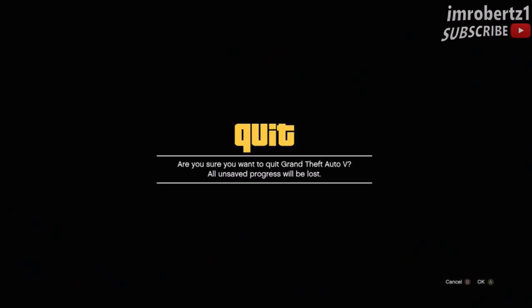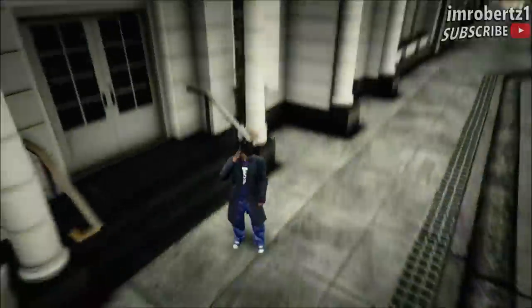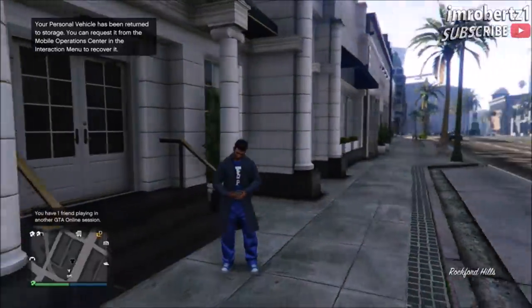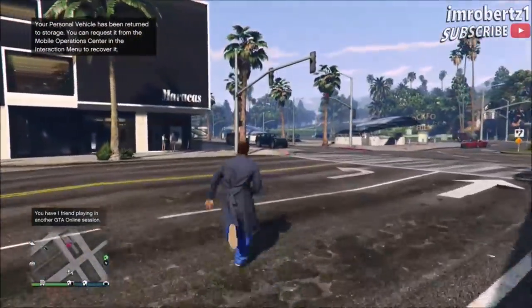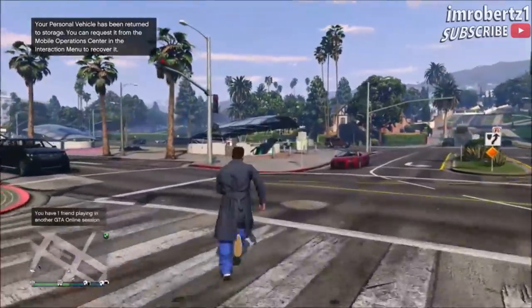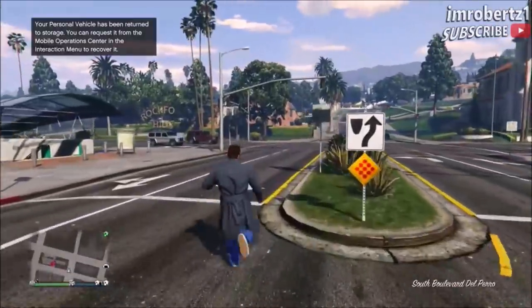You should see your character hit the ground then start to get up. Once you get online you should be able to run super fast. You can find a new session and you'll still have the fast run. This glitch is cool for trolling friends and just having some fun.